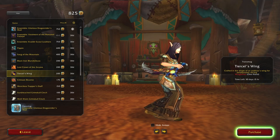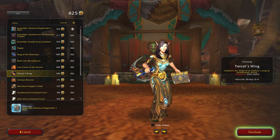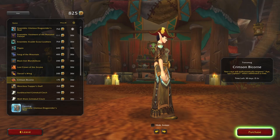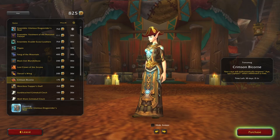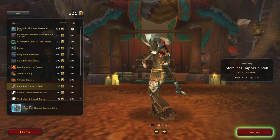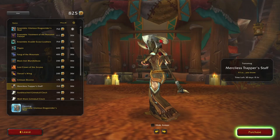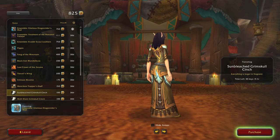Yeah, that's okay. Tersil's Wing — crafted in the shape of an Arako's wing for aerodynamic slicing. Yeah, that's okay as well. Oh, a different colored one! Well, that's pretty cool but I don't really need one. Your crew will enthusiastically respond 'aye aye captain' — dressed as a kid. No, no, I don't see myself buying that one.